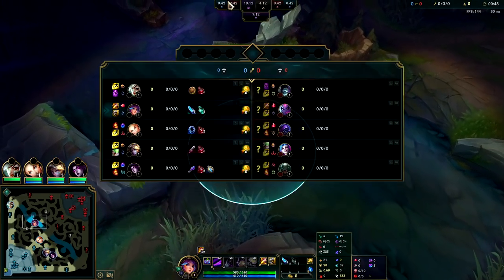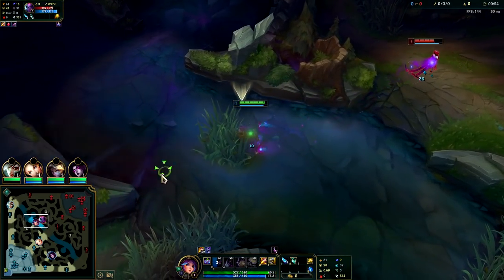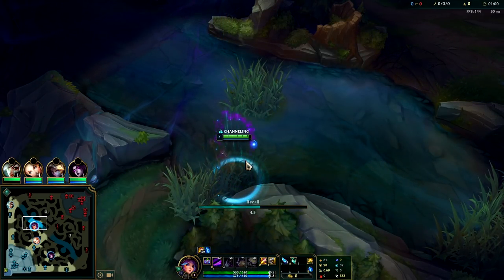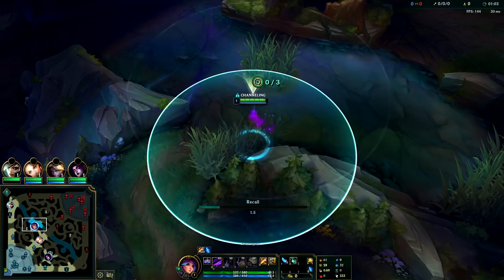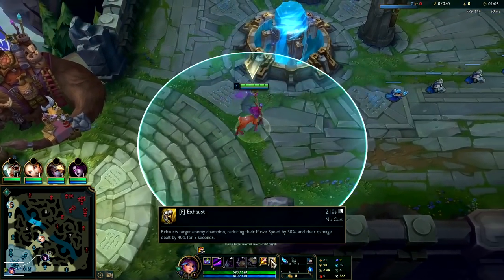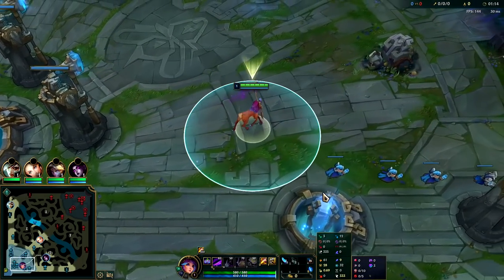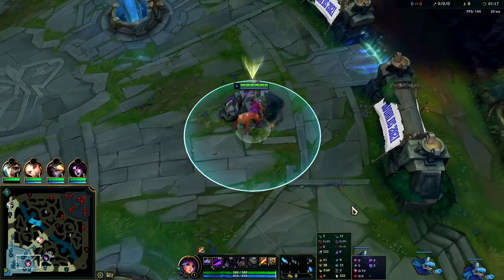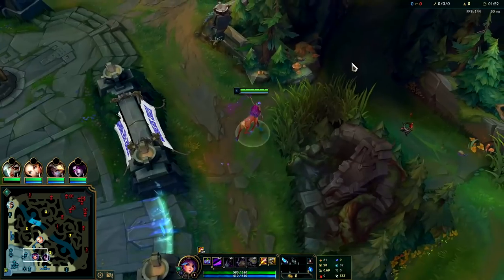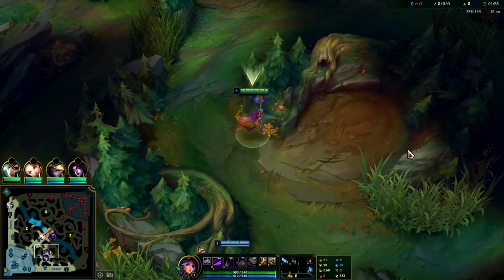We're up against one of Lilia's hardest matchups, which is Evelyn. This matchup is really really garbage for Lilia since Evelyn has loads of one-shot power. She can basically kill you before you can do anything, especially if she's ahead. To beat Evelyn you have to really pay attention to where she's at. That's also why we're going Exhaust — you don't normally go Exhaust on Lilia, you go Flash. But if their jungler is something like Kha'Zix, Rengar, or Evelyn, having Exhaust can be good. Since we have Nimbus, when we Exhaust them we'll get a speed up anyway and they're gonna be slowed, so in a weird way it's kind of like having a Flash. But yeah, normally you're gonna go Flash — in these cases you go Exhaust.